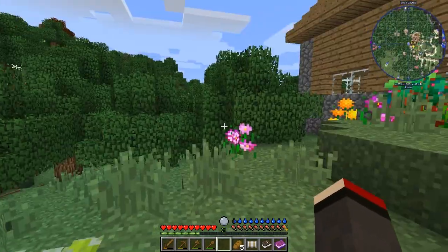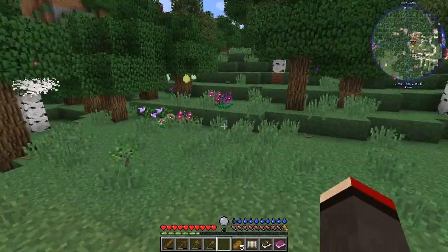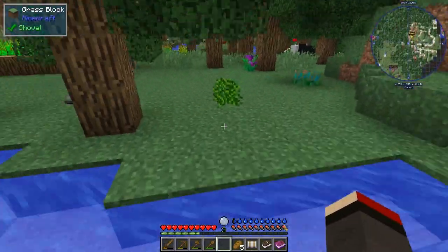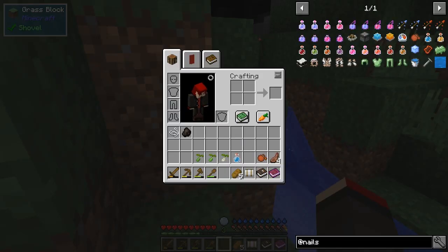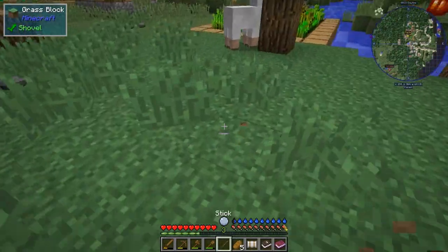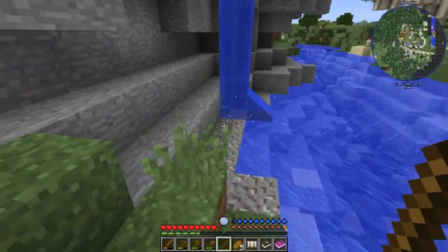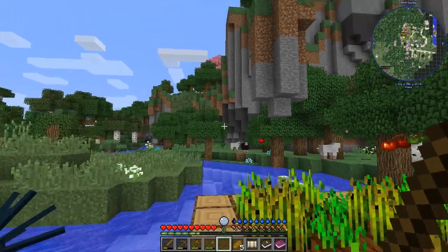What do we got here? A raspberry bush. There's a big town over there I've not been to investigate. This river flows all the way from over here — it's interesting. Because I haven't got any sticks with me, let's pick up some sticks. Here's a lot of sheep there, good.